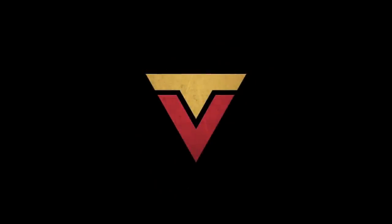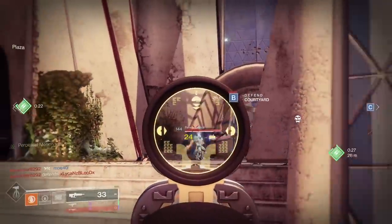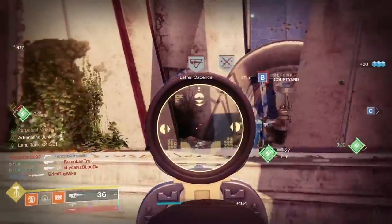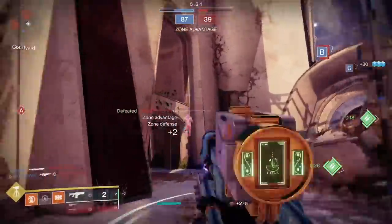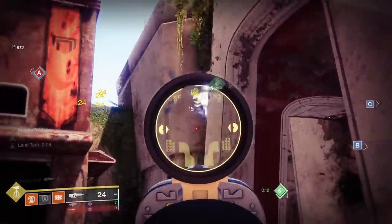The Witch Queen DLC brought a number of exceptional pulse rifles into the sandbox, three of which are craftable and can be tailor-made to your liking, while there isn't a single craftable hand cannon right now. Between the Augma, the Syncopation, Insidious, the Collective Obligation, and the Peace of Mind, players have lots of options for diving headfirst into the world of pulse rifles in both PvE and PvP activities.